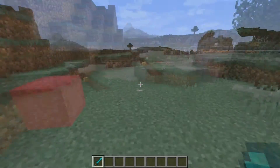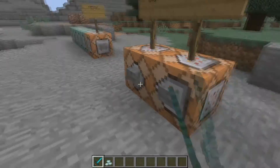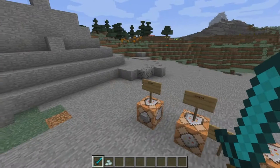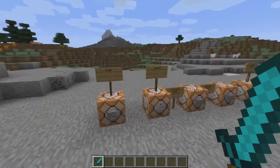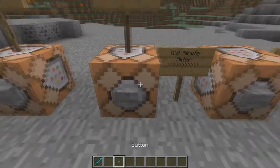You can then kill this guy — I have already set up some kill commands. All of the commands I am using here will be in the description, so be sure to check them. You can use these mobs anywhere in your world.